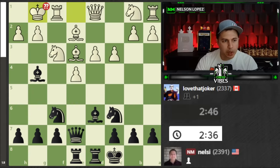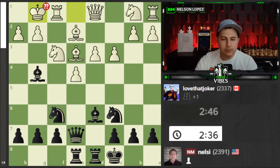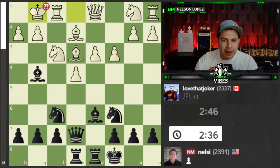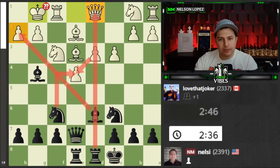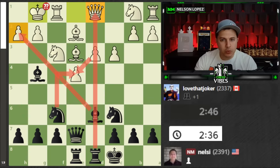If you guys would like to pause — what do you think the best move is here for Black? The move is Knight takes E4. What's interesting is you might have been thinking: you take here, take here, hit him with the check, and get the Queen, right? That makes sense. But there is a problem. I would like you to think about what is the problem with Knight takes E4, takes, sack the Bishop to win the Queen. What is the problem with that logic?